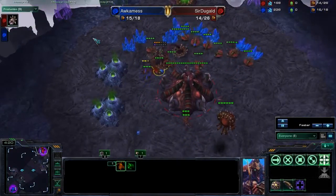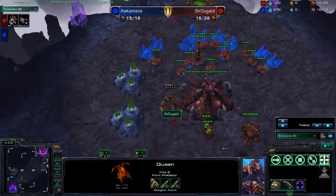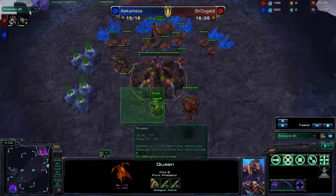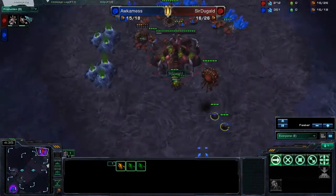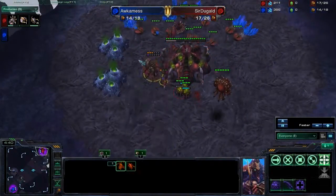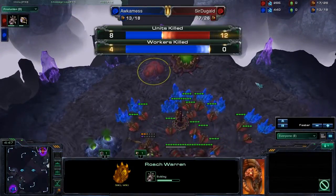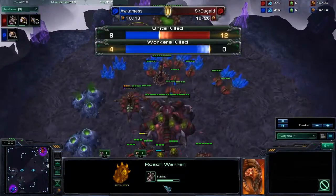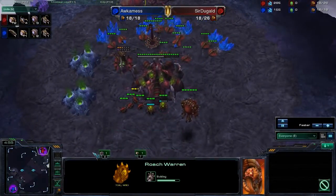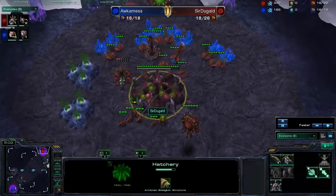He should probably move the queen back to the Spinecrawler. He should be fine. This game was done before the most recent patch, so the queen does not throw little spines and still attacks with its tentacles or whatever it used to attack with. We won't worry too much about it. We've got a roach warren coming up for Sir Duggald. Four workers were killed by Occamness during that last engagement, which evens up the drone counts since Sir Duggald hadn't been building too many drones.